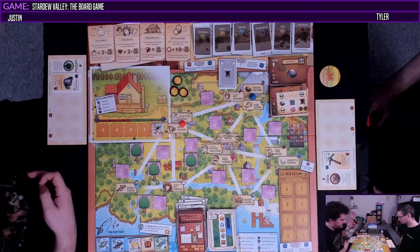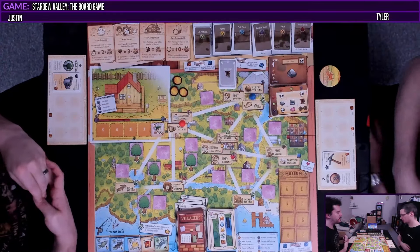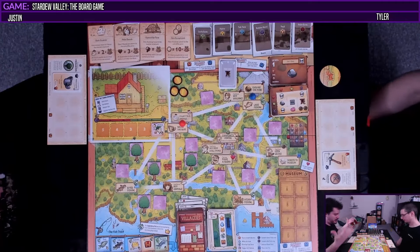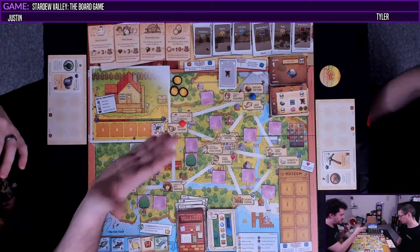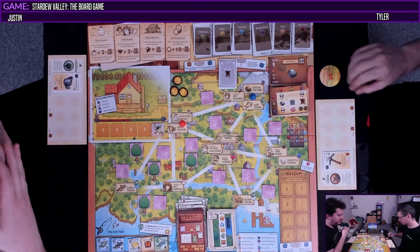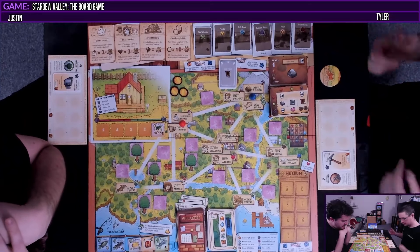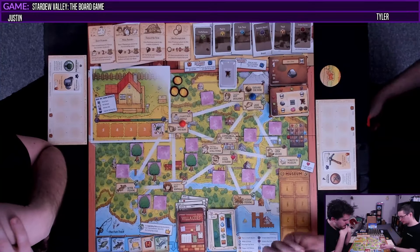You're going to start here — we don't have to go from the farm. We start here and then when we resolve it — you actually have to go first because you have the cat token. So I will — would you like to explore the mine? I will explore the mine. So I roll two of these dice. Let's see what you've got.